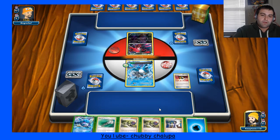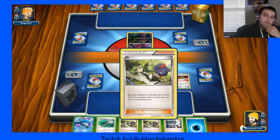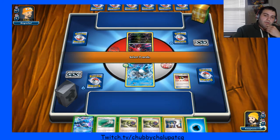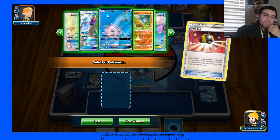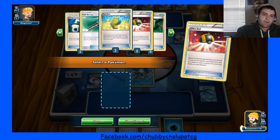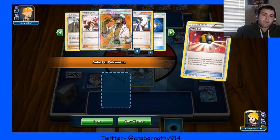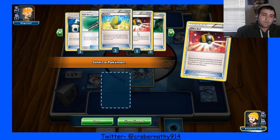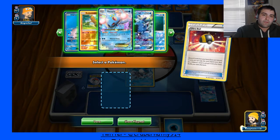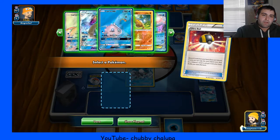Let's go to Ultra Ball, go ahead and discard, Sycamore — because I'm going to end this turn. So Glaceon — I'm just going to look through. The Wishiwashis are in there. Three Laprases are in there. Aqua Patches, two Elixirs are prized, one Patch is prized, all the Energies are in there, two Choice Bands. For the most part everything else is decently there. Probably just going to grab a Lapras.